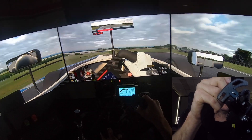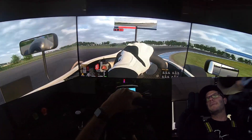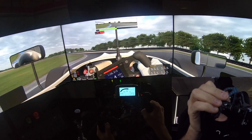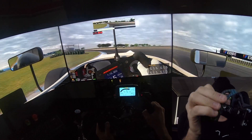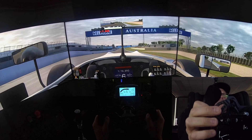Just feather the throttle over Lukey Heights — it's almost flat, got to work really hard with the wheel. And then get it stopped for MG, so there'll be plenty of passing down there. Short shift third out of MG, flat onto the front straight, flat through this last corner. There'll be lots of slip-streaming battles in the F3 cars because you'll be able to go flat through this last corner when you're following, then for the run to the line.